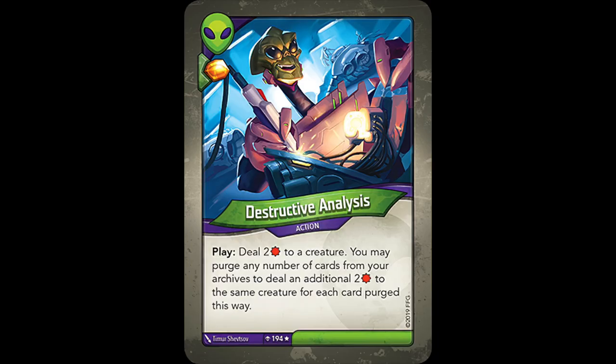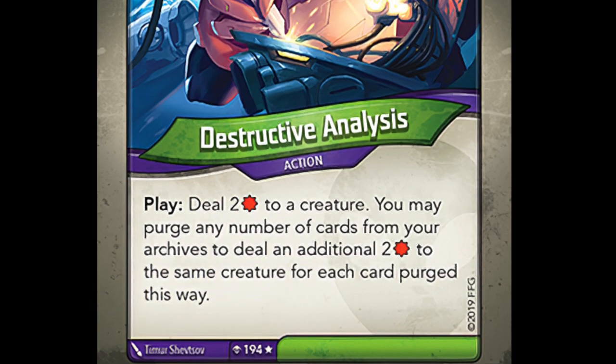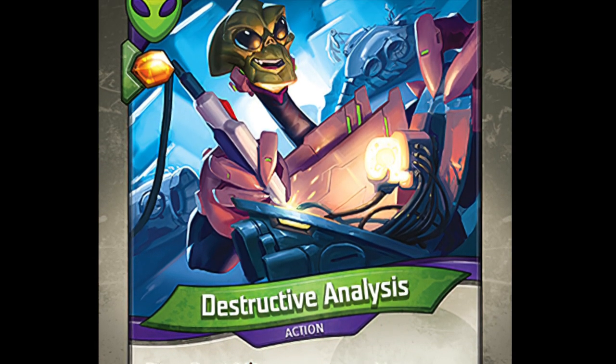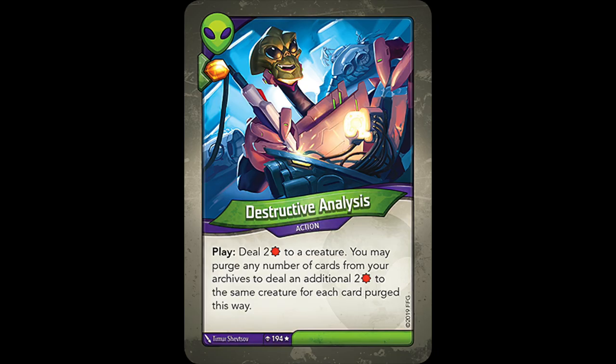First is Destructive Analysis, a wacky action that reads: deal 2 damage to a creature. You may purge any number of cards from your Archives to deal an additional 2 damage to the same creature for each card purged this way. This card requires you to have Archives in the first place to maximize its value, otherwise it's only dealing 2 damage. This means you'll want to be archiving cards of lower value throughout the game to set up for an effective Destructive Analysis play later on, which seems like a lot of effort to deal 6 or maybe 8 damage to a creature.